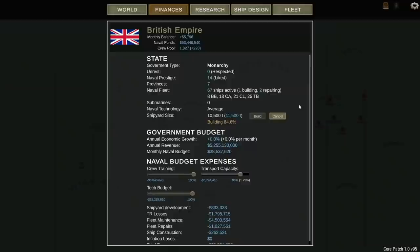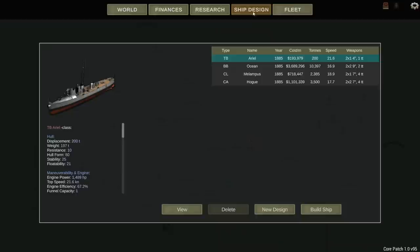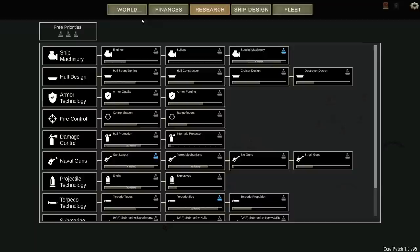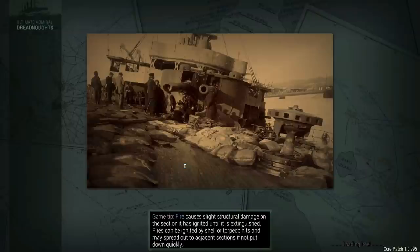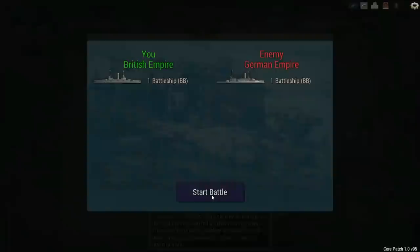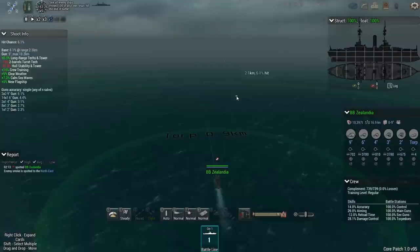I'm waiting until we get the new shipyard size at 11,500 tons to start designing new battleships. At 11,250, the battleship hull gets longer and allows for two funnels, which is what I need to build faster battleships. In the meantime, there's an available battle between single battleships - a fight I'd like to take on, but the question is whether we'll even engage because he will probably just run away.